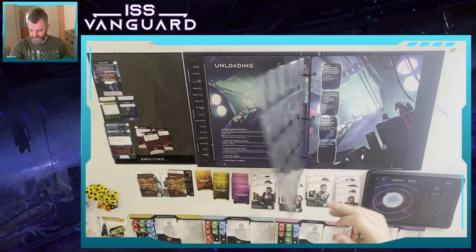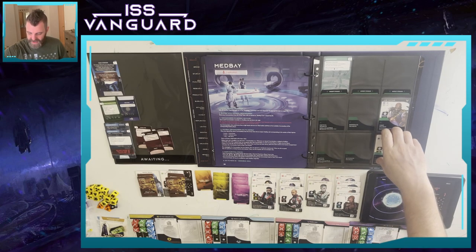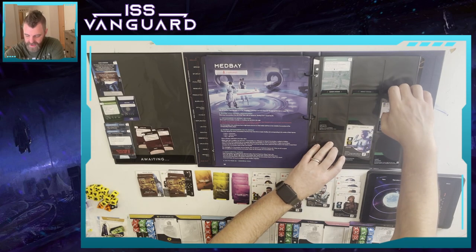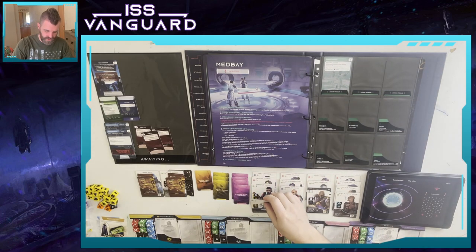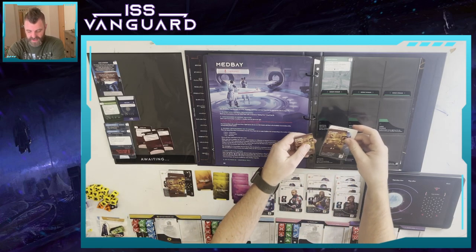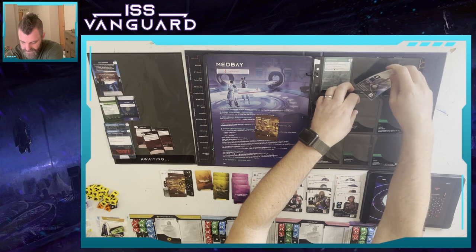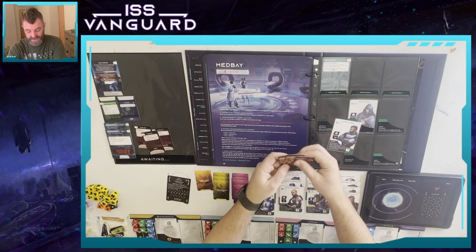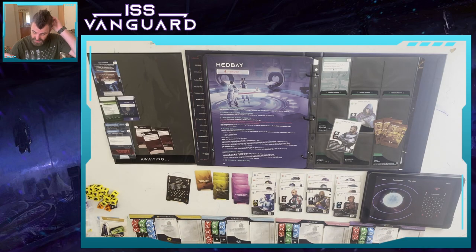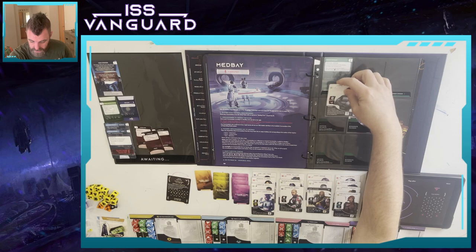Now to medbay. Amir and Betty are healed up and can move back to ready crew. Unfortunately Gong has two wounds so he's going to have moderate injuries, and Jop has three injuries so he goes into critical.